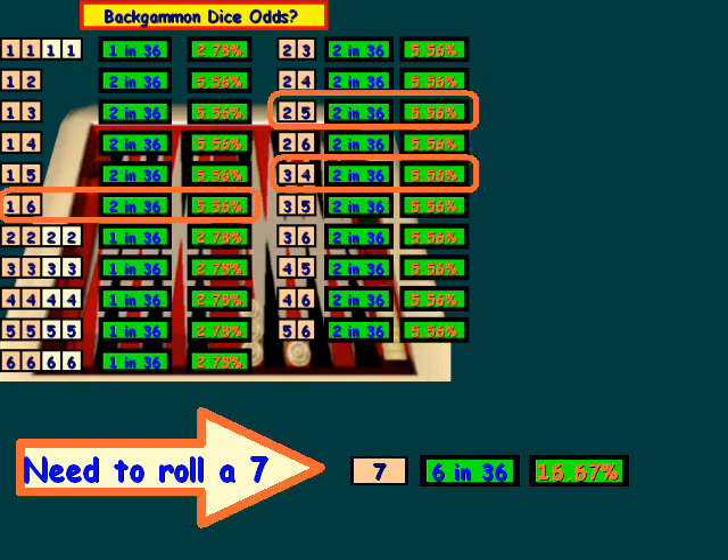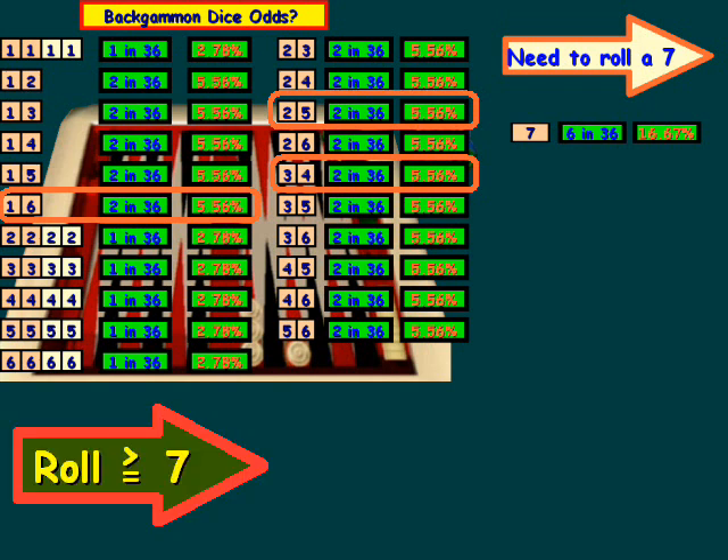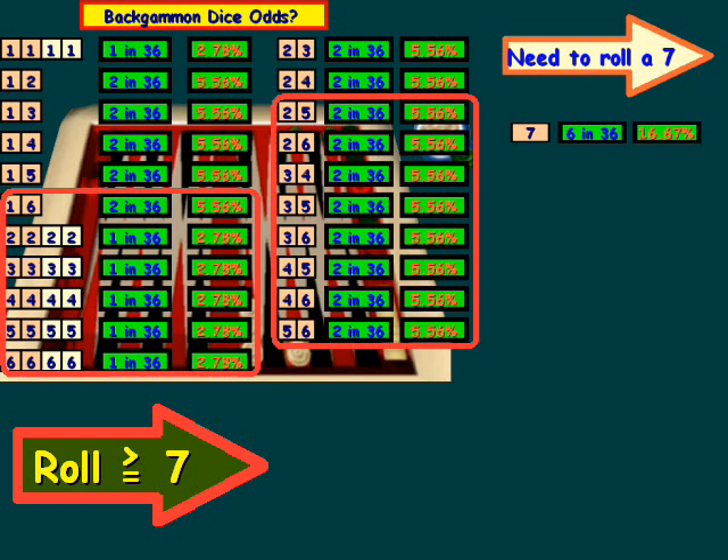If you were to take away one or two of those options — let's say the two didn't work — then those odds obviously decrease. Now let's say we're toward the end of the game and we needed to roll a seven or better. In that case, we keep those options and add any combinations greater than seven. If we count all this out, we get 23 out of 36 dice rolls that can produce a seven or higher, which comes out to 63.89%.